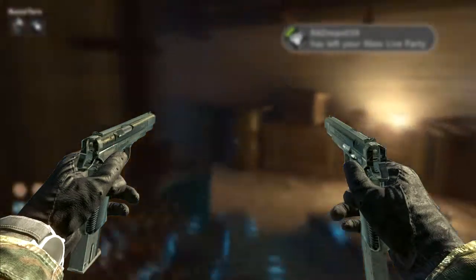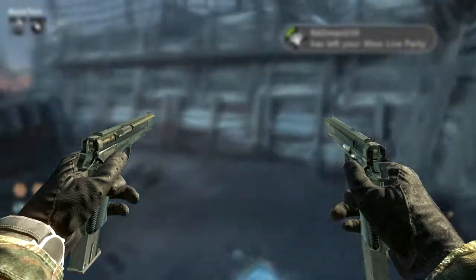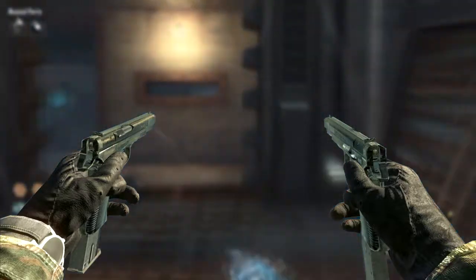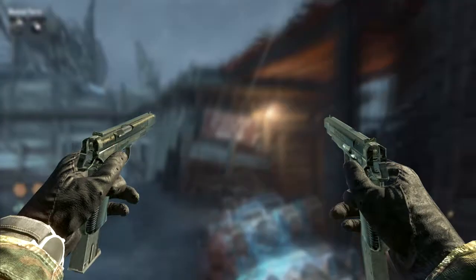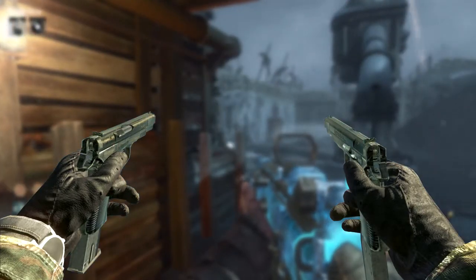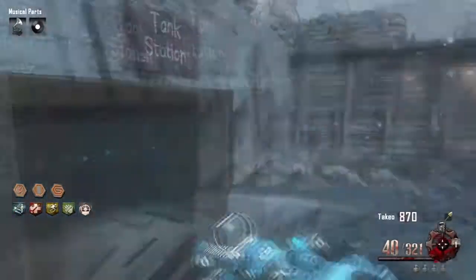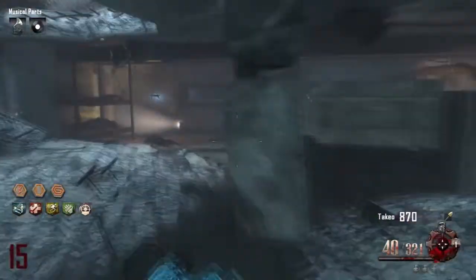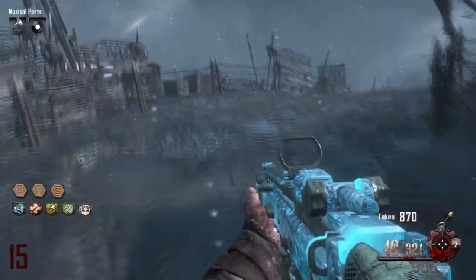For the number 2 spot, it goes to the dual-wield CZ-75s. If you haven't used these yet, they're insane. It's the dual-wield version of the original CZ-75 from Black Ops 1, and you can also get them in Kino Der Toten. They're wicked fun — it's kind of like the 5.7s but CZ-75s. Honestly, the CZ-75 is 10 times better than the 5.7 in my opinion.